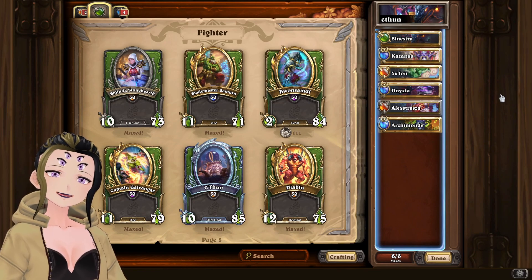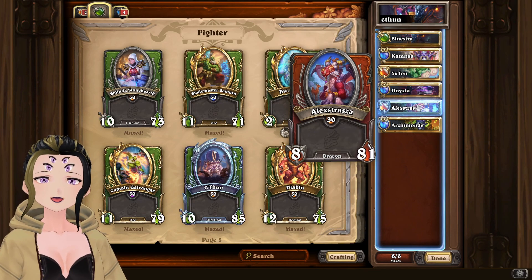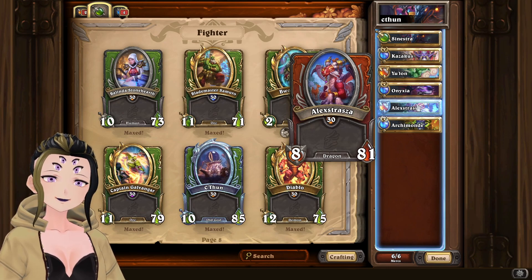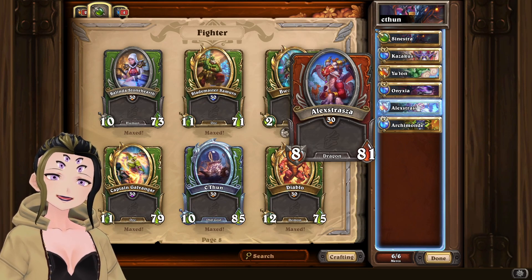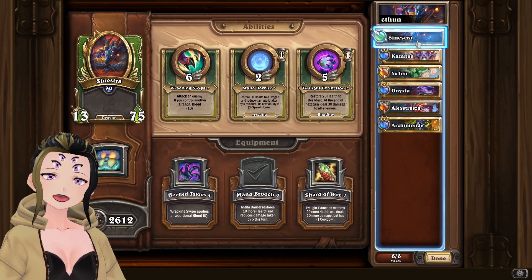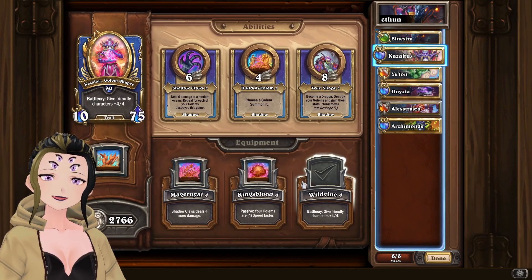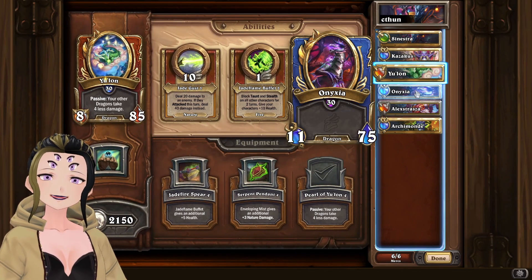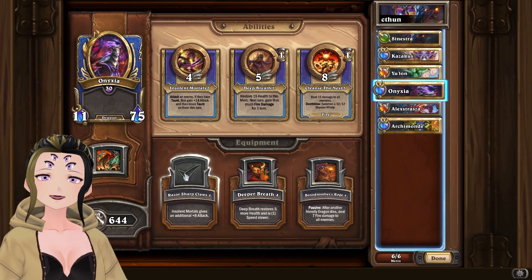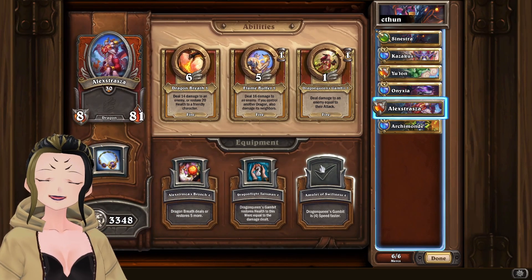I did it with Dragons. Dragons are pretty new-player-friendly, though I am using Alexstrasza, which is a little bit harder to get because she is a legendary. You can instead use Nefarian if you don't have access to her. For Sinestra, we are going to be using Mana Broaches equipment. For Kazakus, we are using Wild Vine. Yulon, we are going to be using Pearl of Yulon. Onyxia, we are using Razor Sharp Claws. Alexstrasza, we're using Amulet of Swiftness.